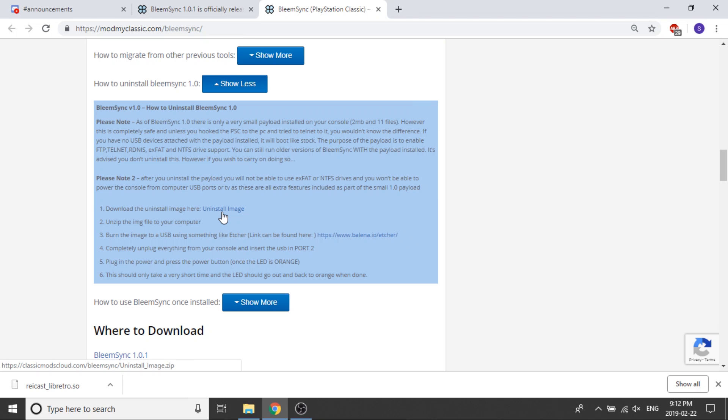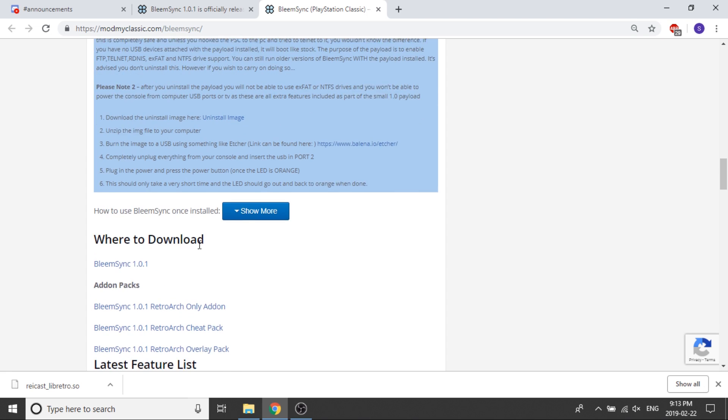They've left you six super easy steps if that's a decision you want to make. Personally, I don't have a problem with the additional information stored on my PlayStation Classic, but for those who had those concerns, the developers have worked really hard to correct that. Now we're going to scroll down to where it says to download.